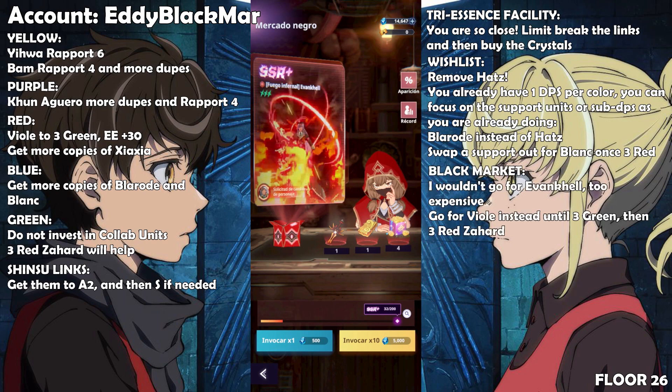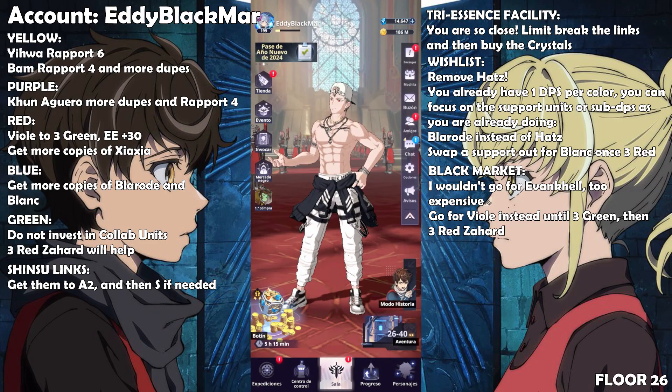For the black market: as already mentioned, don't go for Evankel — just remove her. Go for Viol until you get him to three green, then get Zahard to three red. After three red Zahard, go for Viol three red — that unit is really broken and you'll also use him against blue element teams. All other units either require too much investment or don't give enough value for the dupes required. That was all for this account.